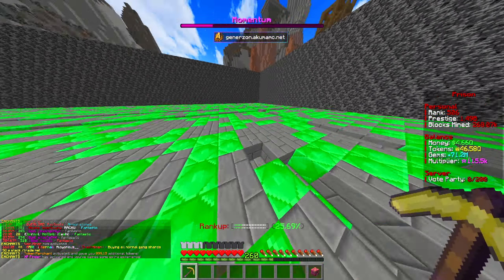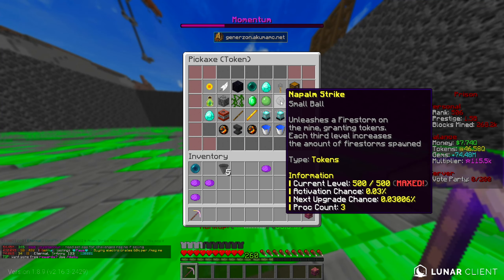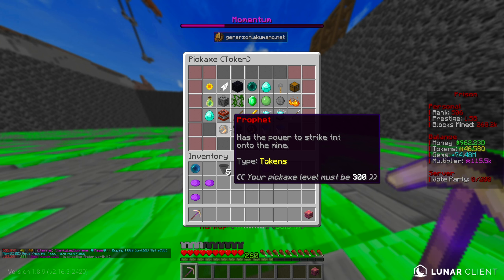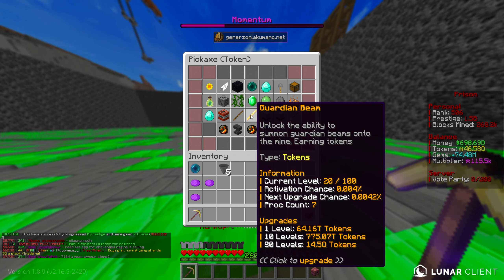With 46Q left over, we maxed out Napalm Strike last video. Zeus is next up - he's actually quite cheap, only going to cost me 8Q. Then Guardian's Beam would cost 14Q, which wouldn't break the bank. Then we've got Quiver, which is a brand new enchant that would cost me 30Q but would max it out. Since we don't have another enchant available until we hit pickaxe level 300, let's go ham and do Quiver first since it's the most expensive.